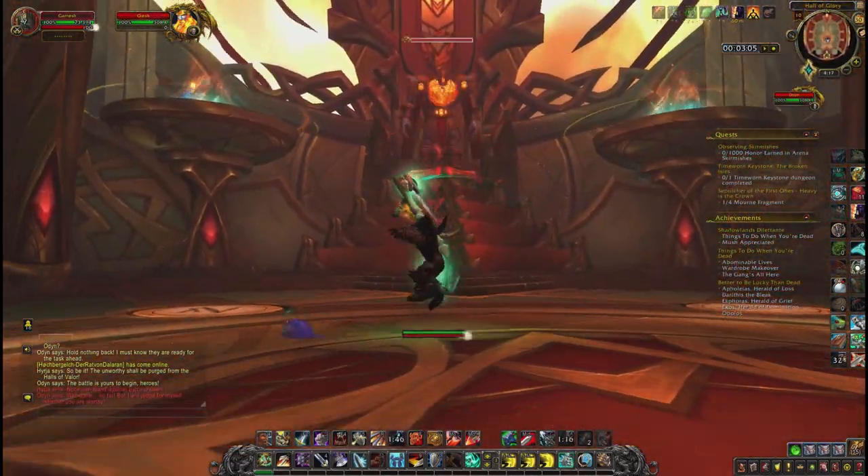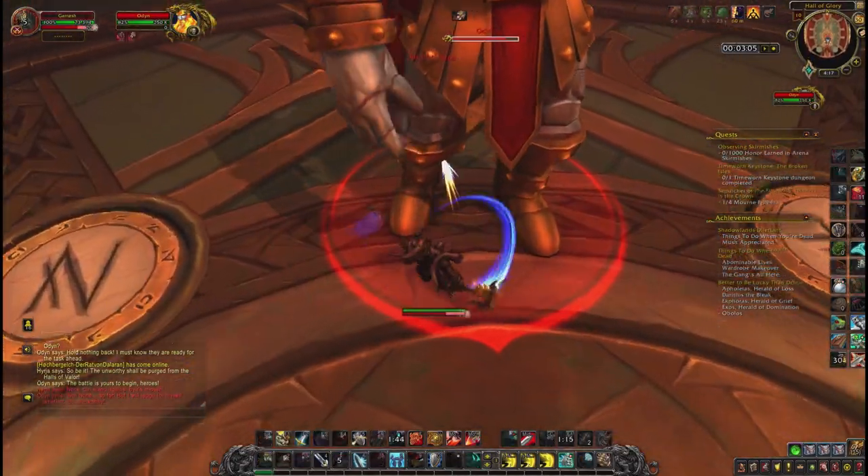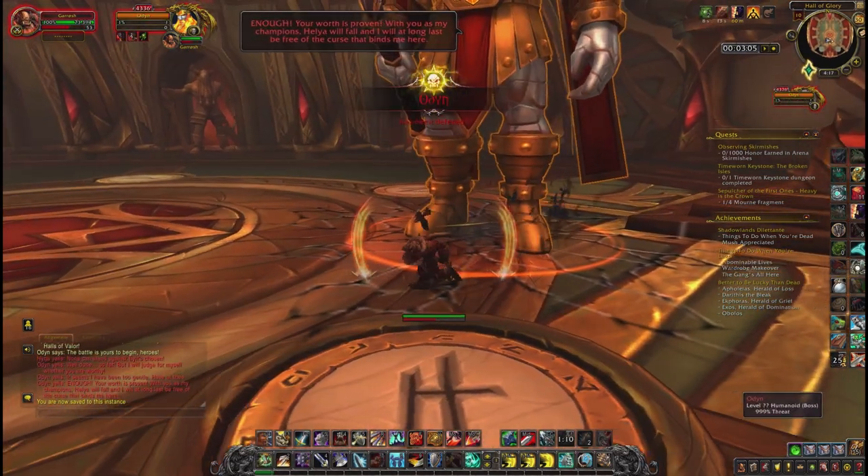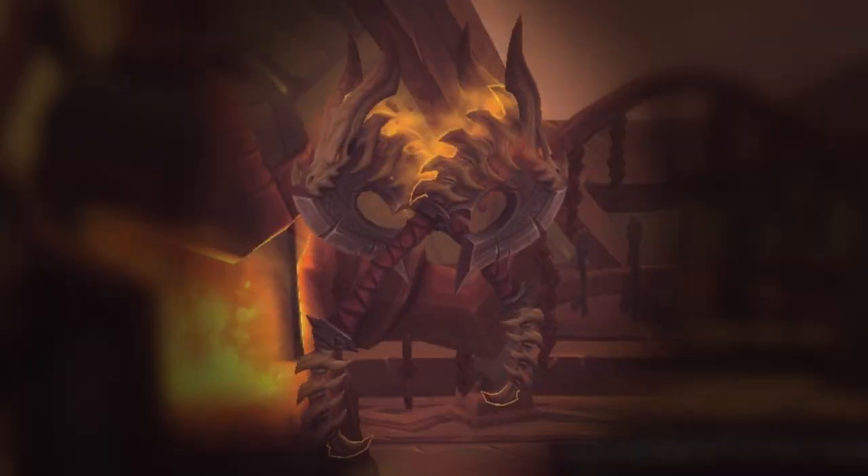After you got all 3 items, you can simply combine them and unlock your weapon. It may be a Fury Warrior artifact, but you can transmog it in your Arms spec as well, which is pretty cool — because in my opinion this weapon looks dope.